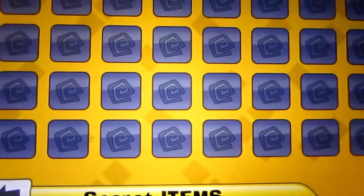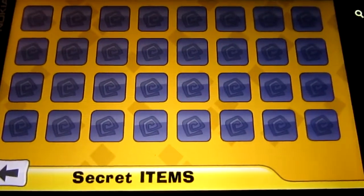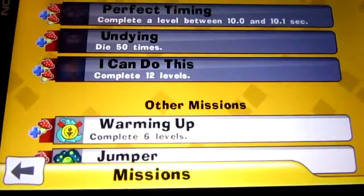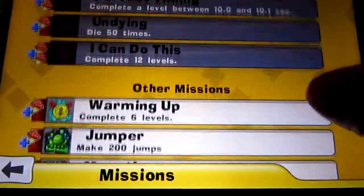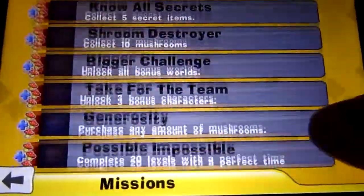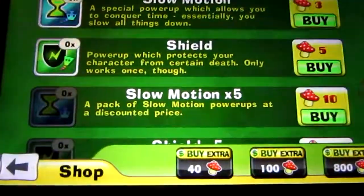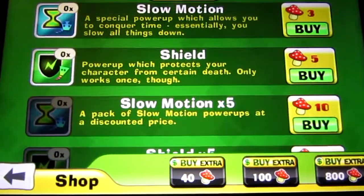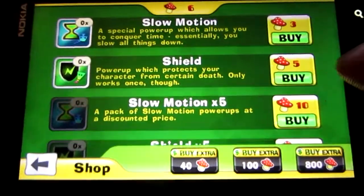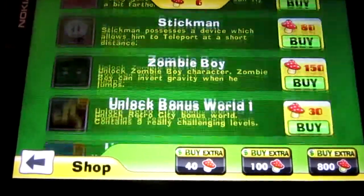You got some secrets - there are certain spots in the game where you can find secret stuff, you just have to find it and collect it. You have objectives, these are current missions - pretty much like objectives. They did a really, really good job. Again, I'm really impressed with this game more than I thought I would be when I first saw it. You collect mushrooms - they are in certain spots, you gotta look for them. If you don't pay attention you run past and miss them. You collect them and you can buy things like power-ups.